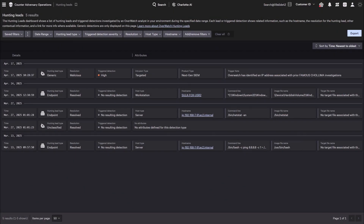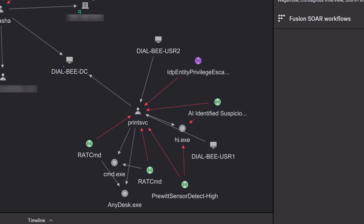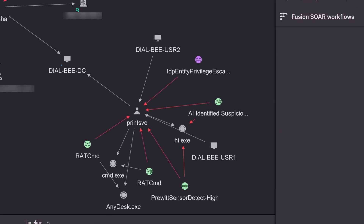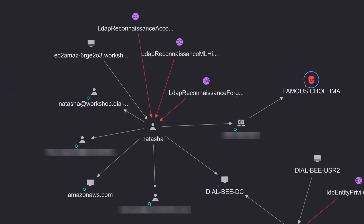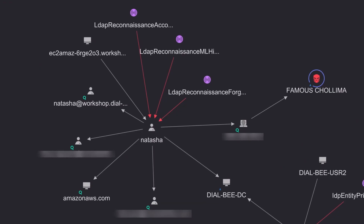Overwatch investigations often start with hunting leads — subtle signals or behavioral anomalies detected across the CrowdStrike Falcon platform and third-party Falcon Next Gen SIEM data, including suspicious network activity, email-based threats, or signals from unmanaged devices. These early leads trigger deeper investigation by CrowdStrike's expert threat hunters, who correlate signals and enrich them with industry-leading intelligence to surface the threats that matter most.